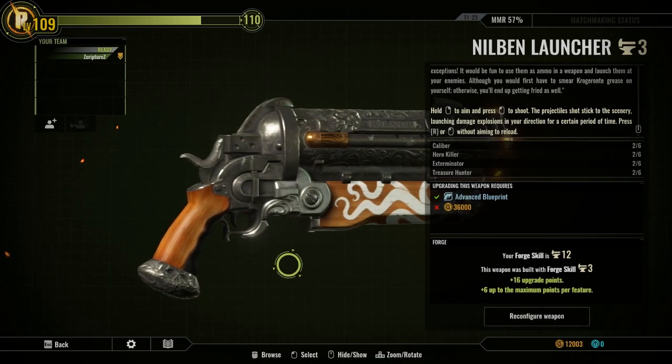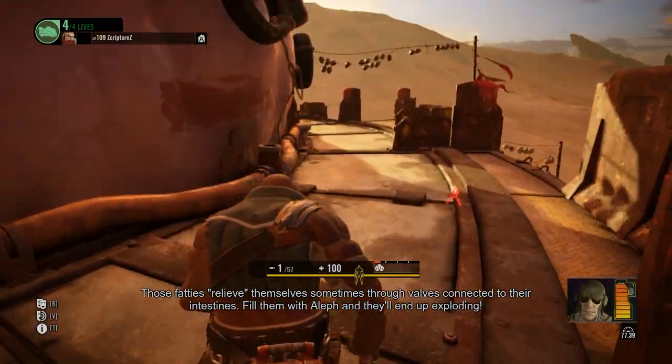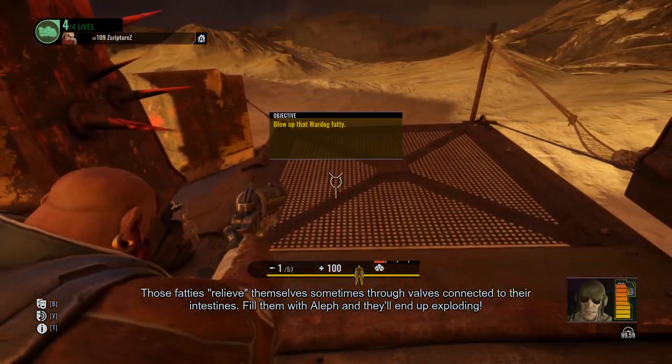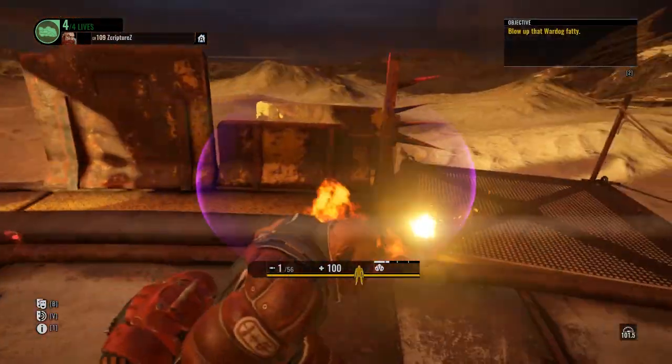Let's get into some gameplay to show you exactly what this weapon is like. So I just made it into a mission. The first thing with the weapon that you'll notice is that when you shoot it, it only has like one clip in the chamber, but it actually reloads pretty decently fast.